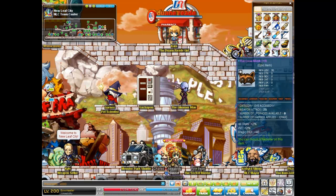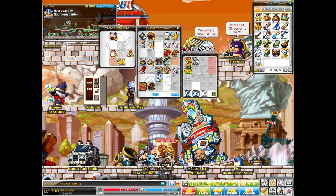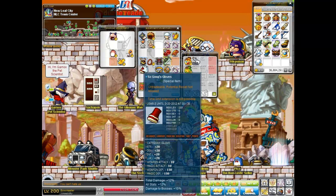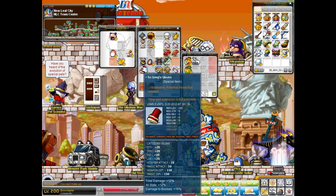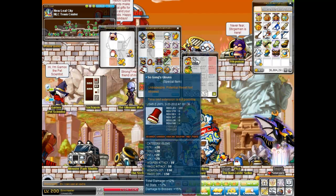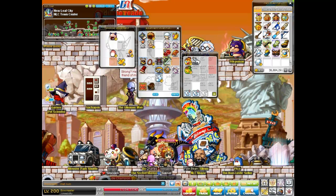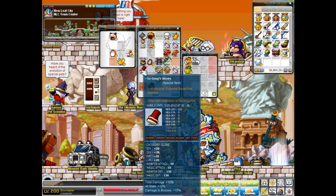That's pretty much it, so hopefully it helped — thanks for watching. I'm going to try to put up some more videos soon. For those who might not know, they revamped dojo and there are a whole bunch more bosses, there's a ranked section, and the top 50 people in each server for ranked will get special gloves. The worst pair is 12% all stats, 12% total damage, 15% boss, 10 attack, and 20 all stats. The best gloves are something like 20% all stats, 20% damage, 40% boss.